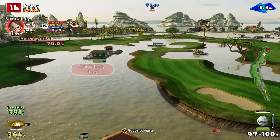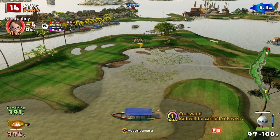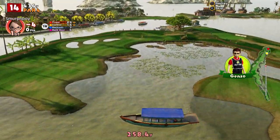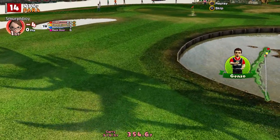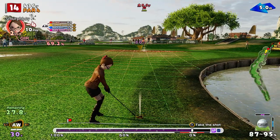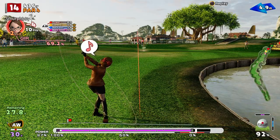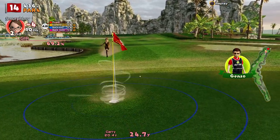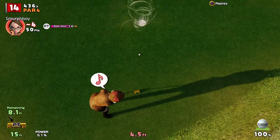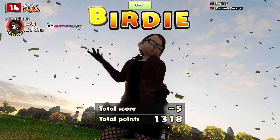Hole 14, it's a par four. Again, you can go straight for the green here. Nice shot — got a skip, just going to be in the semi-rough. But we should get a chip at it. Not enough legs on it — however, we get a birdie putt. Nice birdie, nice and easy. Well played. So five under.